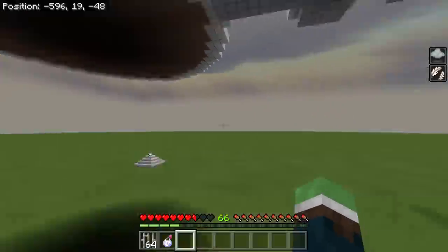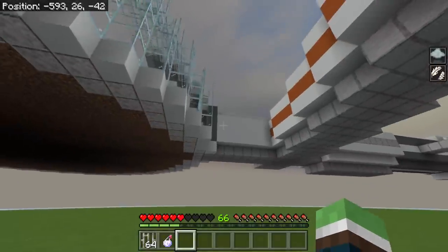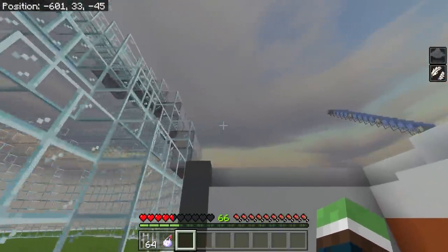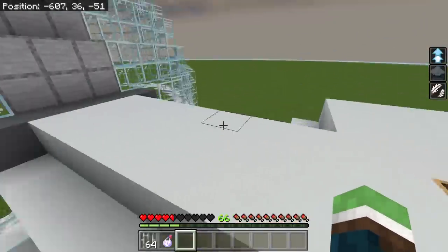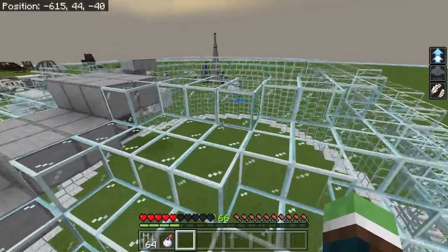I actually really like this. I'm taking a lot of damage testing it, but I won't take that much when I'm actually here. I want to use the shulker for when I have a vertical part, not throughout the whole space station.